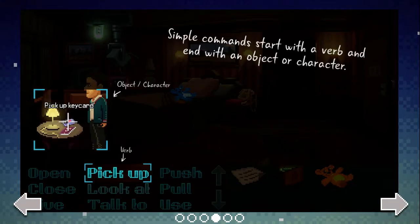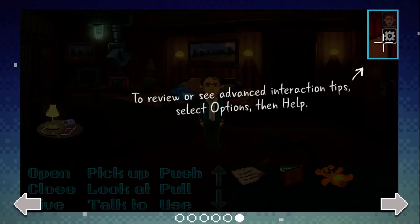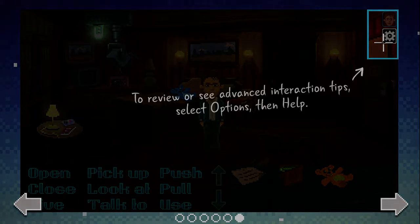You'll be able to interact with different characters and different objects. When you click an object you're going to have an action verb, and when you use that action verb that action is going to happen. You can pick up different objects, use different objects on other objects, and you have your own little inventory space. You're gonna play as different characters and each character has their own unique inventory space.